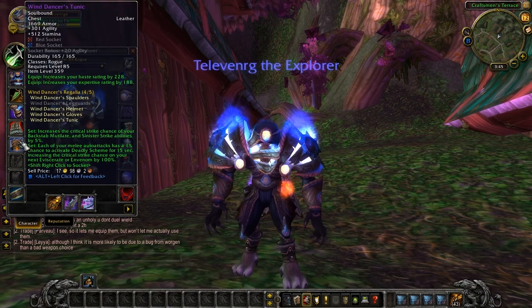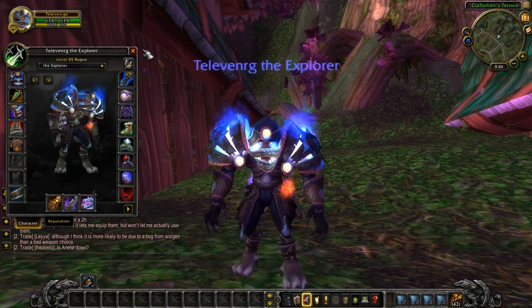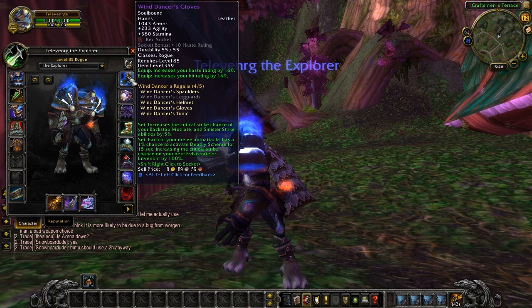Moving on to the shoulders — the Wind Dancer Spaulders with 233 agility and 380 stamina. Blue socket and a plus 10 agility bonus. 149 crit and 169 haste. We move on to the chest piece: 301 agility and 512 stamina. A red and a blue socket with plus 20 agility bonus. 228 haste and 188 expertise. And your gloves — the Wind Dancer's Gloves: 233 agility and 380 stamina. A red socket with a plus 10 haste bonus. 169 haste and 149 hit.